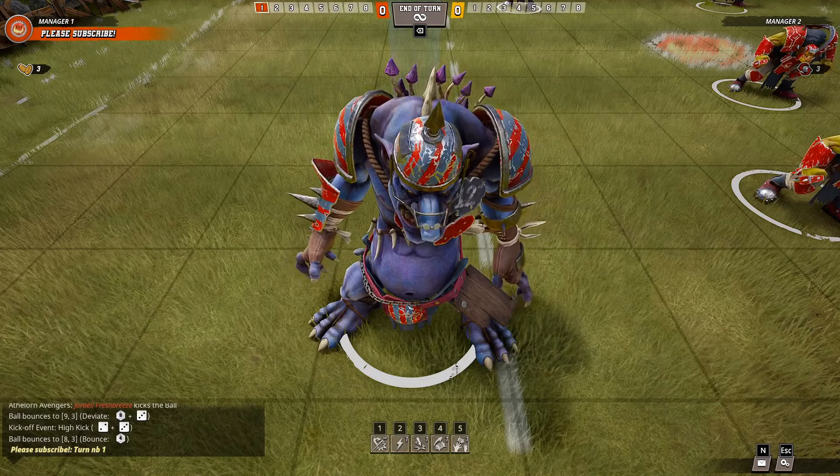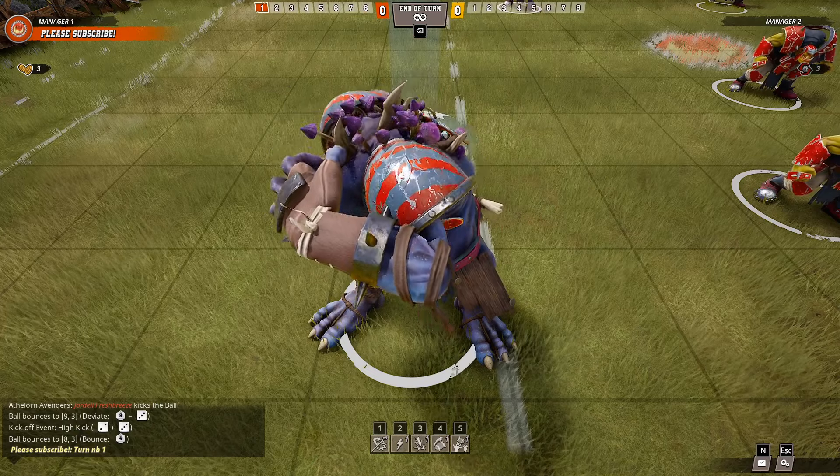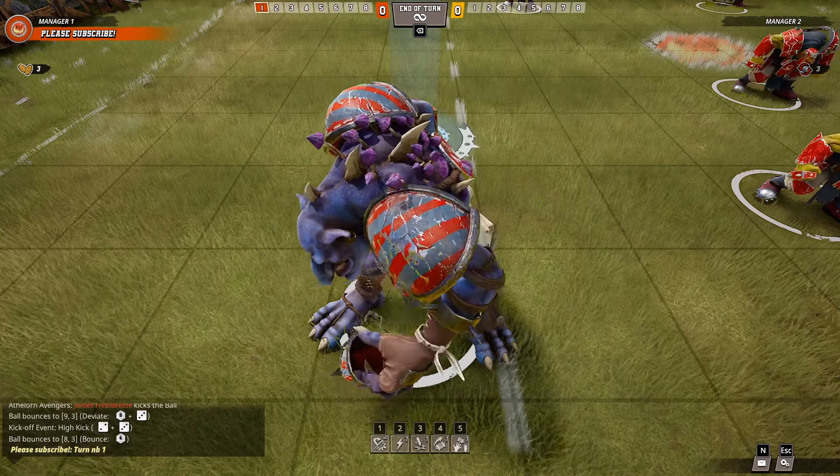Let's have a look at Ripper on the pitch. He's got these great mushrooms on his back and very occasionally scratches them, knocks his helmet off, but it looks pretty good — pretty big, worthy of strength 6.